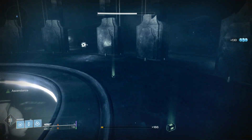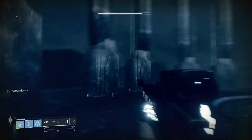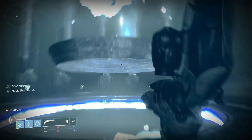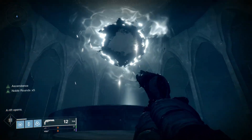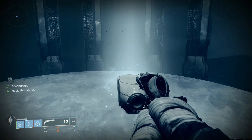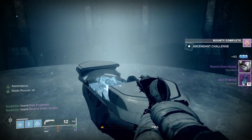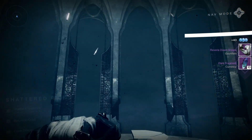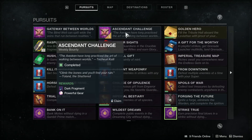If you can't kill it quite as fast as me, make sure that you keep your distance, because this shield works like a normal Phalanx shield and it can knock you off. Once you've killed him, a chest will spawn in the middle and the rift will open. So let's claim this chest and reap our rewards.